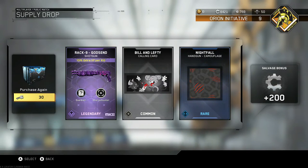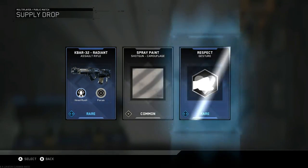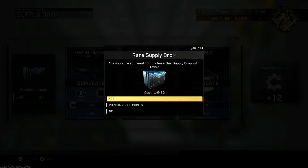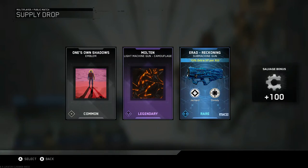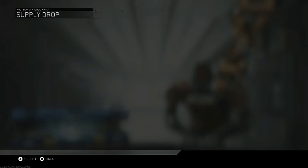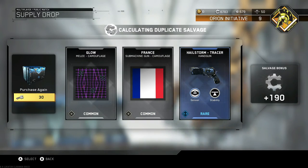The Rack 9 shotgun. I use shotguns a ton in this game, so hopefully I can get one of the Mark 2 variants of a shotgun. I don't use the Rack 9 a whole lot because I think that's the worst shotgun - I get so many hit markers. But if I can get the Banshee or the Reaver. Look at that, three duplicates. If I can get either the Reaver or the Banshee Mark 2 that'd be sick. But right now we're going for the RVN or that handgun.